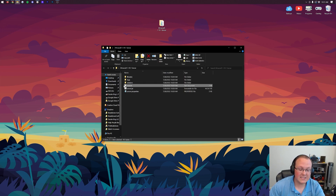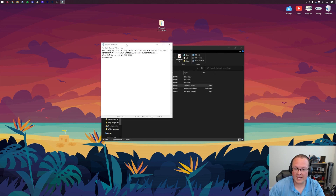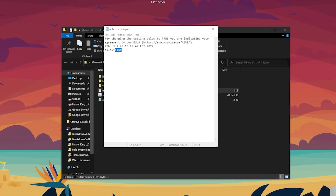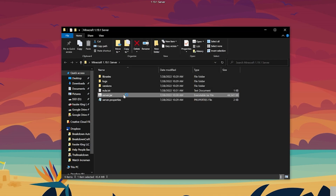Once you've done that, you should have the generated files — specifically, you should have 'eula.txt.' Open this up with Notepad, and assuming you agree to the EULA, change 'eula=false' to 'eula=true.' Then go to File > Save. It's also important that you don't have any spaces after 'true' — if there's a space there, this won't work. Save the file again and you're good.